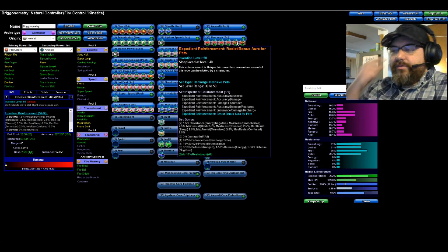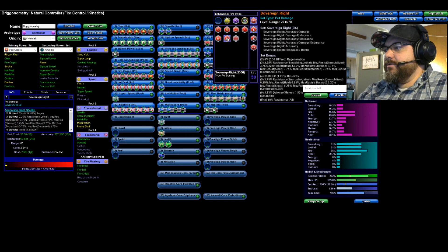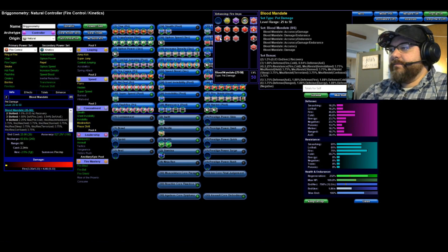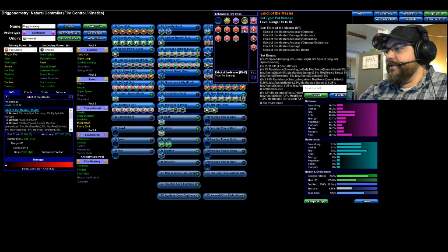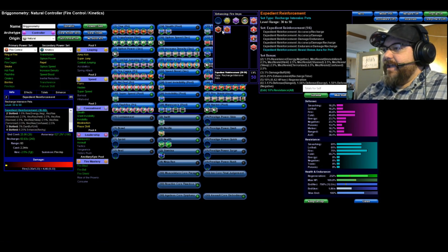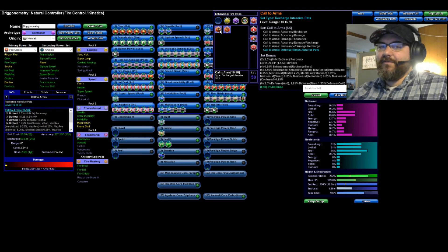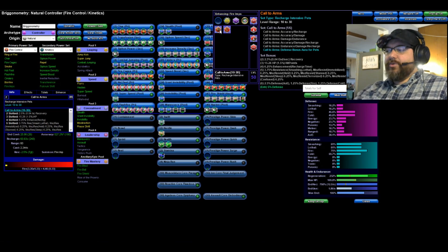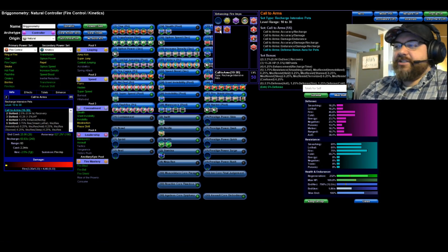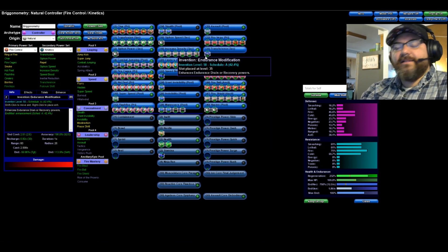For Fire Imps I also have Expedient Reinforcement, which gives a resist bonus aura for pets. You can also use Sovereign Right, which has a resistance bonus, or Edict of the Master, which has a defense bonus. I went with Expedient Reinforcement specifically because it says 'for pets.' The other sets may work too, but I felt safer with the explicitly labeled pet set — it just keeps your pets alive a little longer so you're not constantly respawning them.